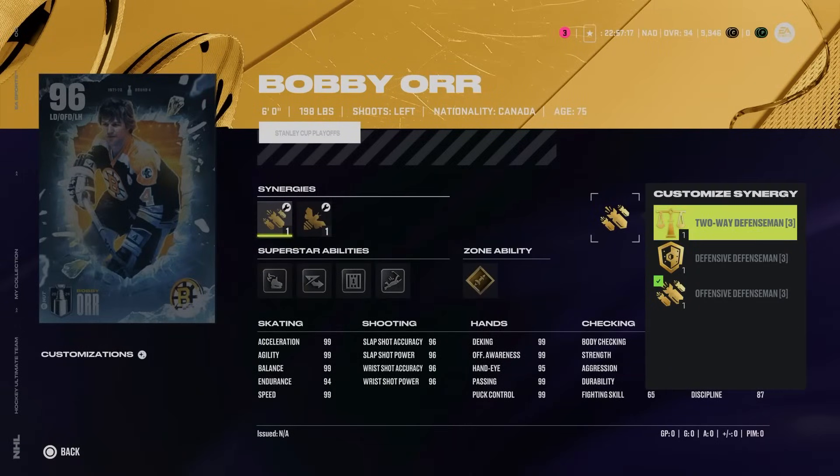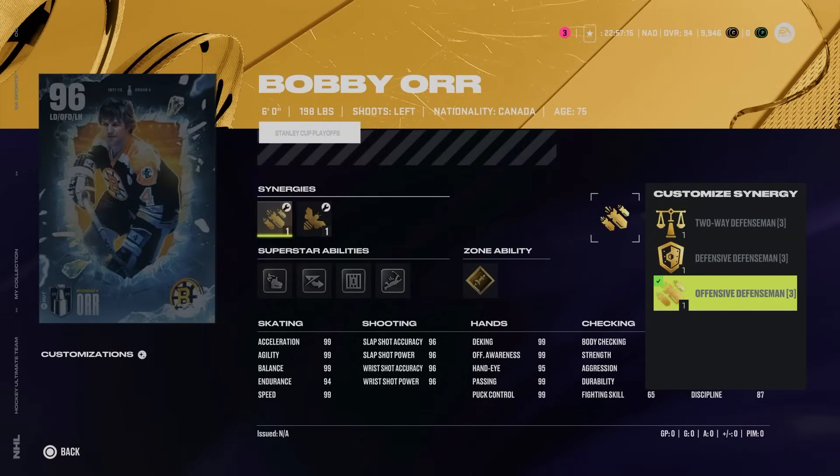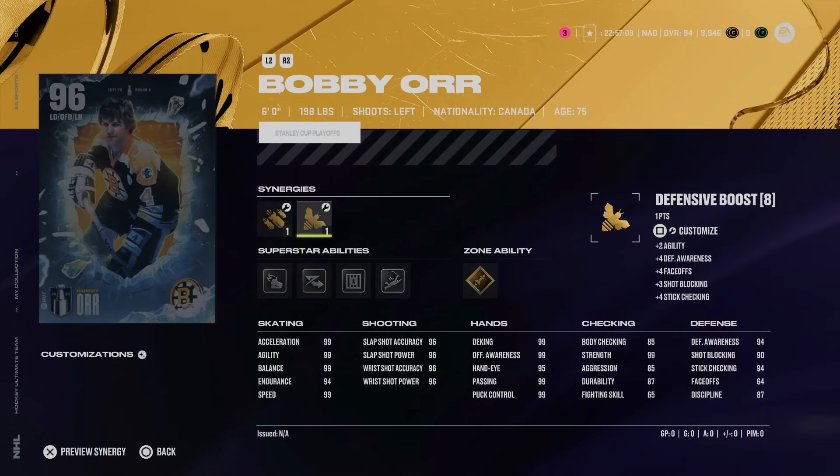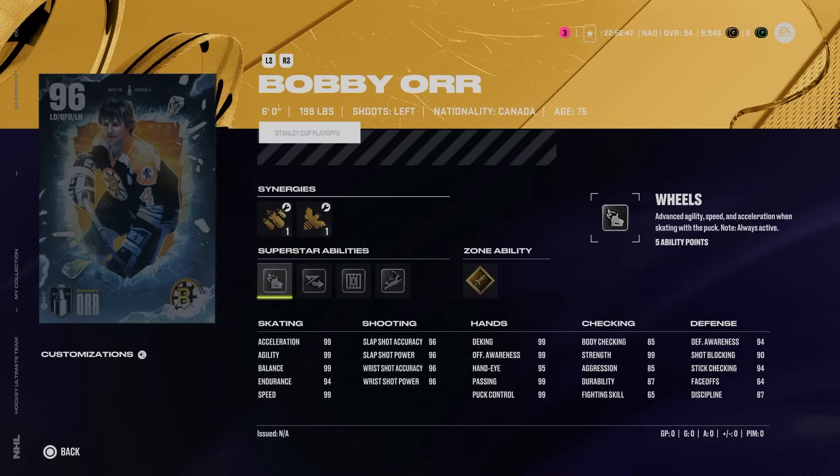Here is the 96 Bobby Orr — 6-foot, 198 — he comes with two-way, defensive, and offensive defenseman, as well as checking, agile dangler, and shooting as a defensive boost. His skating stats are all maxed out. If you remember back to the Gallery of Greats event when Bobby Orr was announced as probably one of the most hyped legends we've ever had in Hockey Ultimate Team, he was an extremely effective card back then. His skating was a big separator at the time; however, now a lot of other cards have high-90 skating.